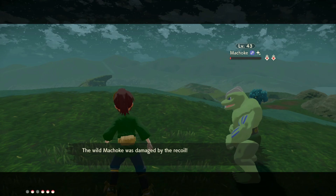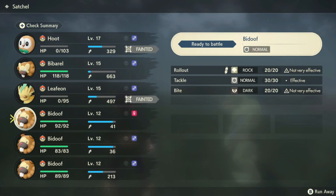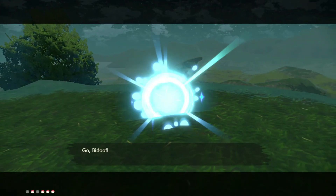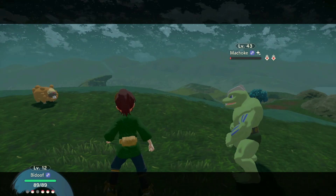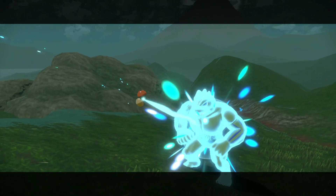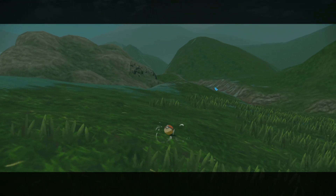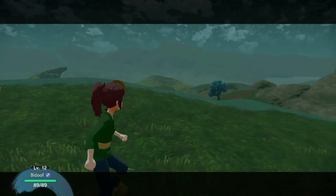So I start battling it, and it has Takedown. It takes out my Rowlet, and now it's at like 1 HP. I didn't realize it had Takedown, so I had to make this quick to actually catch it. I only had one Pokéball left, a few Bidoofs, a Leaveon, and I just had to get this. This is my only shot — if it didn't catch here, then I wasn't gonna get the shiny. It hops one time, and it catches. There we go.